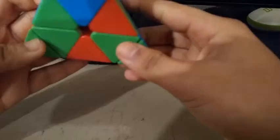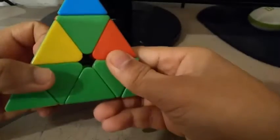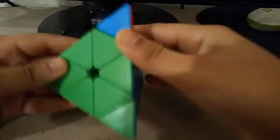So I rotate here for L4E. I noticed I can insert this edge by doing an R U prime R prime, and this edge by doing a U L prime U prime L, and I do a small U prime — and that's everything.